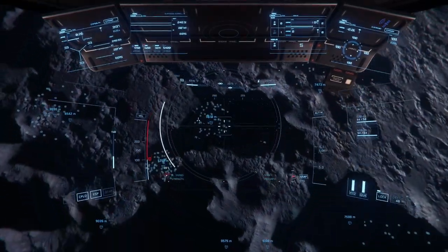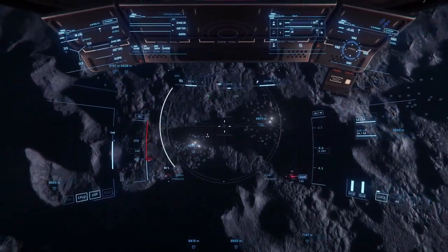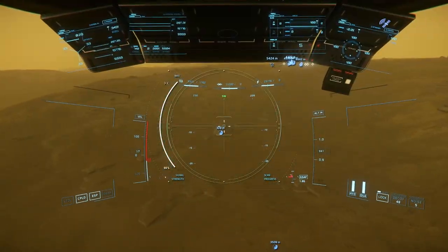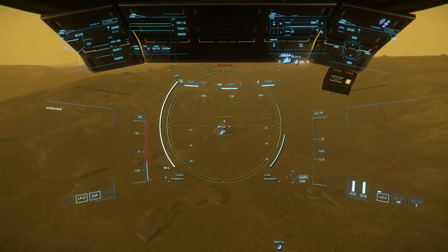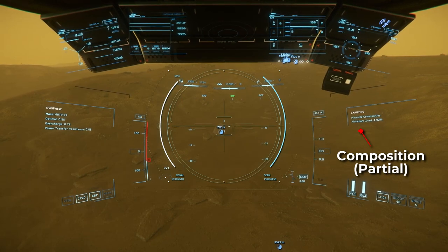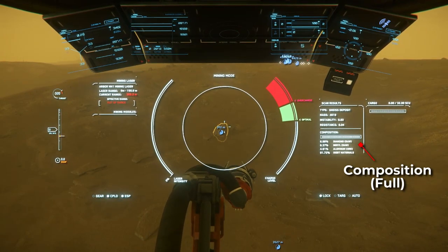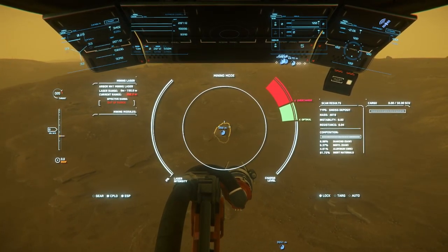Mineable ores will start to appear as a loose signal cluster at around 10 kilometers and then resolve into individual signals at between 4 and 5 kilometers. As you approach a deposit, you can hold the right mouse button to activate scanning mode, which will display the rock composition in the top right of your HUD. There's a current bug where scan results won't show all of the materials, so you could instead switch to mining mode by pressing the M key and your mining laser scan will show all of the composition details.